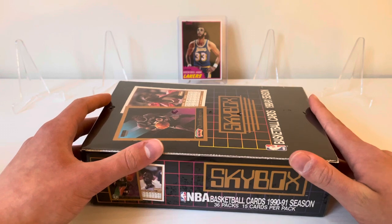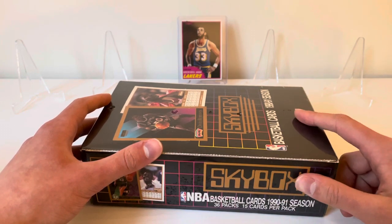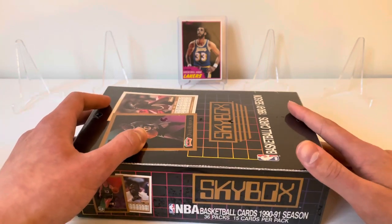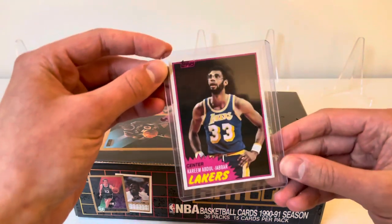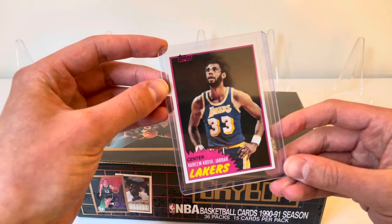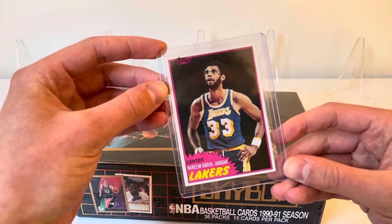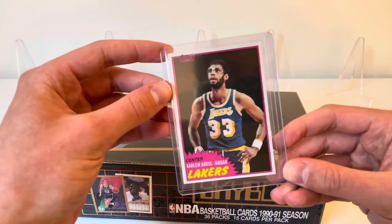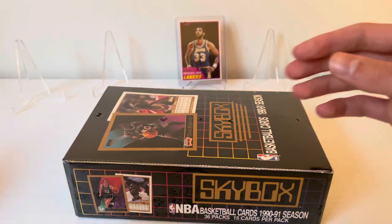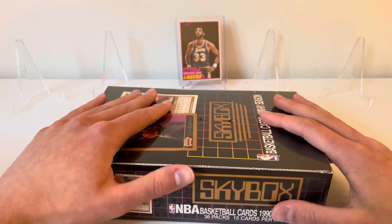We're going to get some duplicates — hopefully some Jordan duplicates. This is going to be one of my longer rips. I'm going to divide this up into three parts, 12 packs per part. I don't do a ton of vintage. Hopefully this Kareem Abdul-Jabbar card can give us some luck — one of my favorite cards of his, picked it up from a friend who found it in a shoebox. I got my one-touch here ready for that Jordan we're going to find.